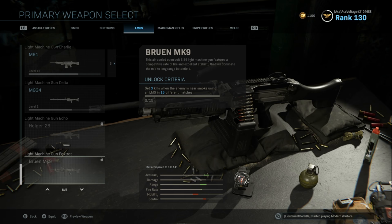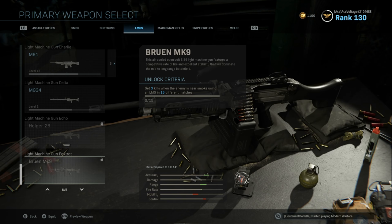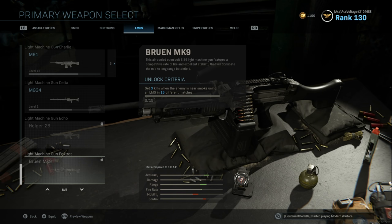To get the Bruin MK9, you have to get three kills when the enemy is near smoke using an LMG in 15 different matches. That means you've got to get 45 different kills when an enemy is near smoke. But you have to get three in one game, 15 times — you can't get 30 in one game and have that count. It's got to be in different matches. If you get 10 by the smoke in one game, only three will count.